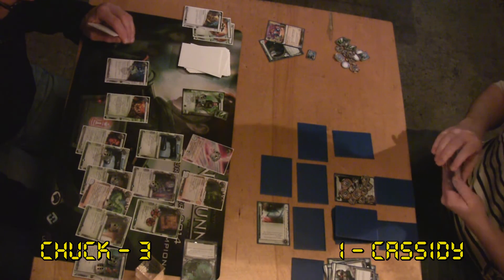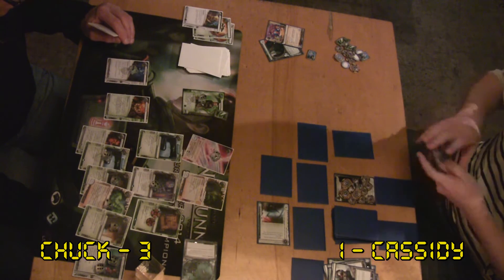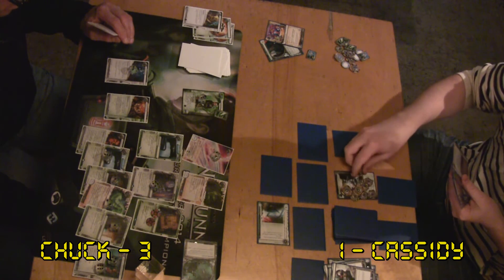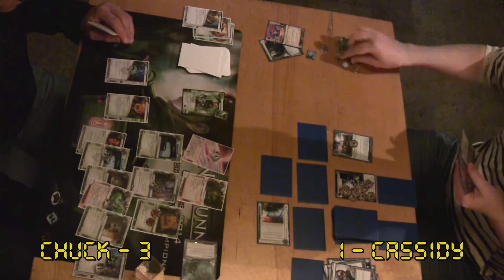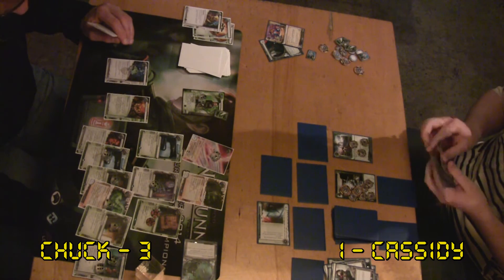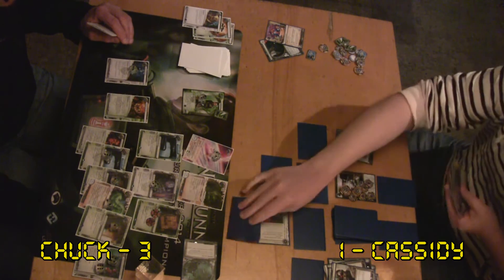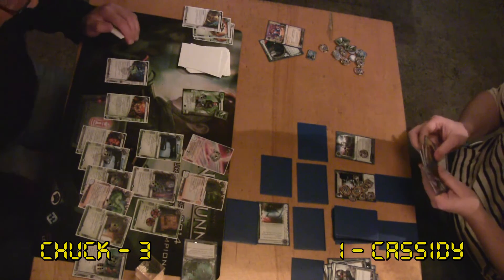Cassidy draws and sees a Punitive Counterstrike — that's a second one. He draws again and sees an Ichi 2.0. That is not what he really wants to see right now. Ichi is very good at getting blown up by Nasir with parasite. Looks like he's rezzed the root. There are three ice on R&D and two ice on HQ.